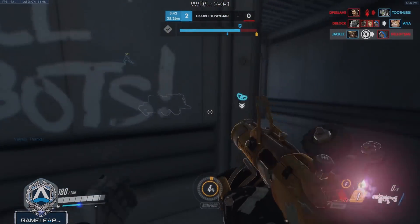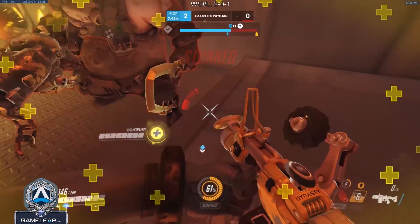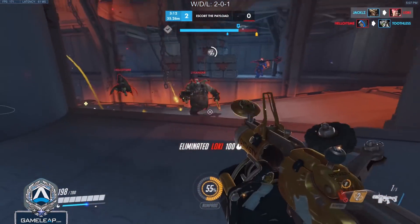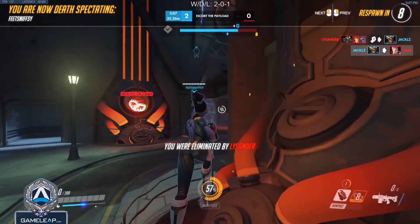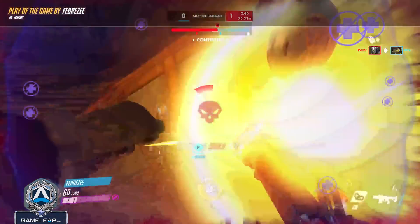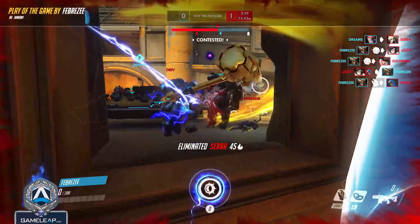Before we get to Junkrat's ultimate, let's talk about Junkrat's passive, Total Mayhem. When Junkrat dies, he drops six grenades that do 50 damage per grenade. That's the potential of 300 damage and can one shot every single squishy in the game if they take all the damage. It's something that can be specifically powerful for enemies that want to actively punch into you at close range. Think of something like a Genji or a Doomfist — if they fight you in really close corridors, your mines might do some damage to them and you could confirm a kill.